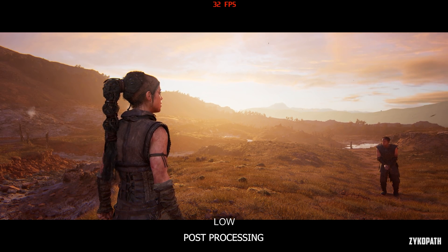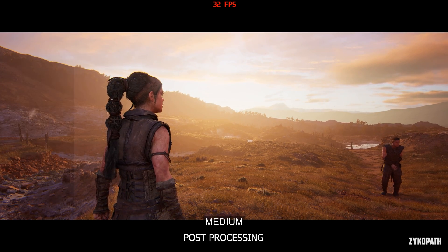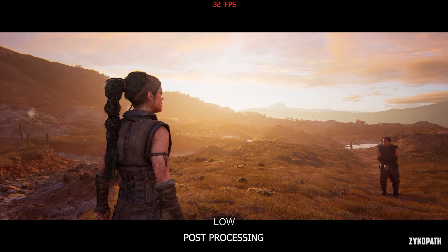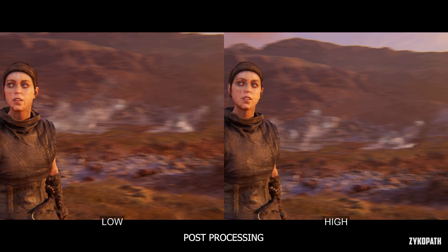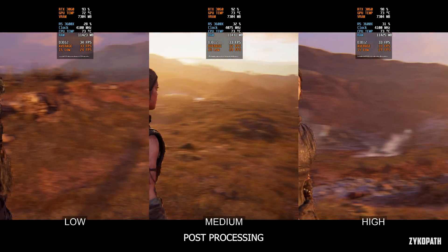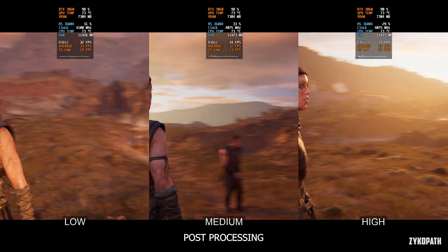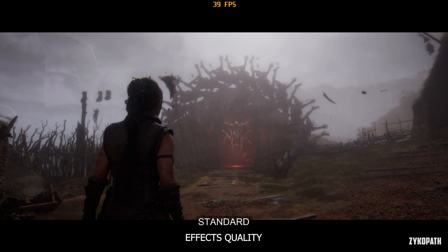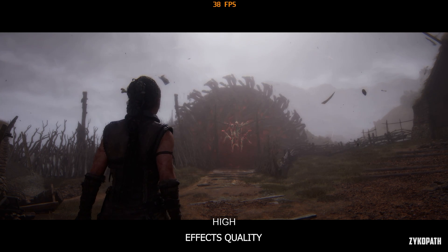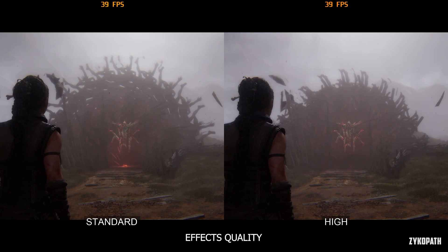Post processing at a quick glance doesn't make a difference in image quality, but the game states it affects the quality of effects, screen filters, and image buffers. I tested the image quality in motion and found that it at least affected the quality of motion blur, and performance was the same across all options. Therefore, it's better to use high to increase their quality. For effects quality, I couldn't tell the difference between standard and high, but I consistently found a small performance impact on high across many scenes, so set this to standard for better performance.